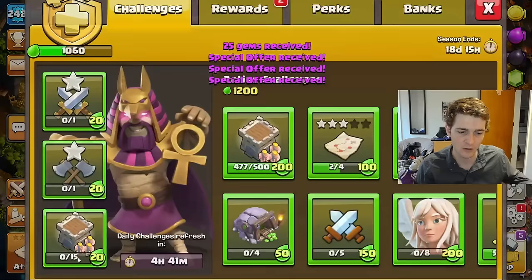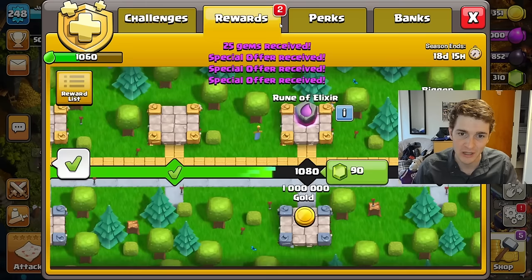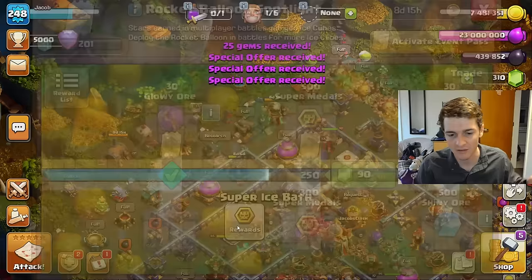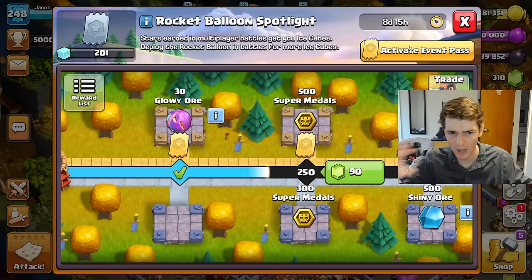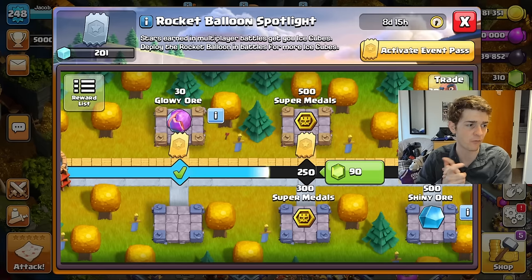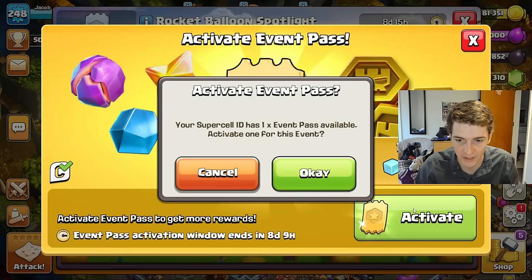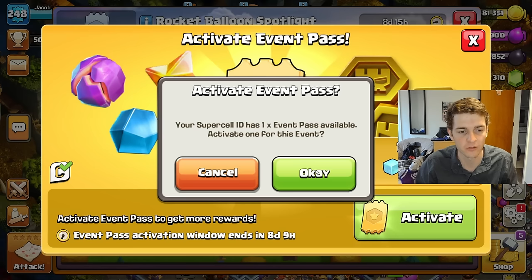I already had the Gold Pass so I didn't end up buying that again. Since the discount isn't that significant, there isn't much value in buying ahead other than getting the Book of Everything. I did buy the event pass, and you can stack those event passes. Since I didn't buy it in-game, I now have the option to activate it for this event or save it for next month. I see no reason not to activate it right now — big green button says activate. The Supercell ID has one event pass available, creator code is already in there with Itzu, and bang — that's it.